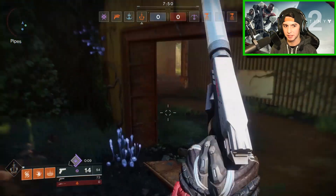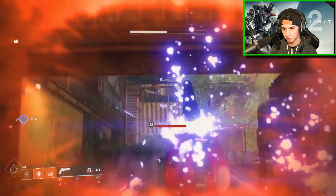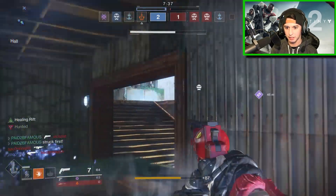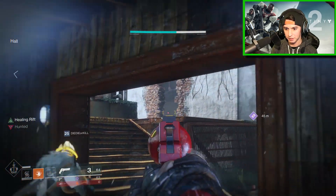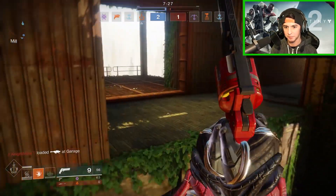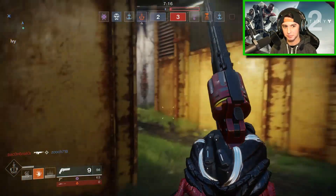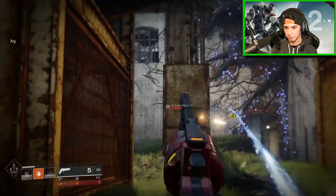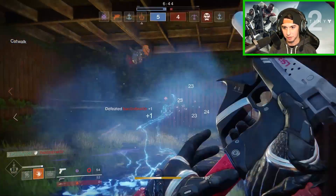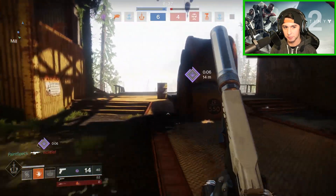Alright, it's Clash — let's go to B flag. They're coming in our spawn behind us. Got him! I am almost dead though, I need that super bad. Oh, I tagged two shots on him — he's weak. They've got power, don't clump up, there's a rocket coming. It's a Wardcliff — he only has one shot. He just took the lead.